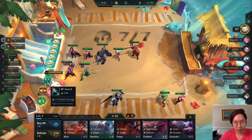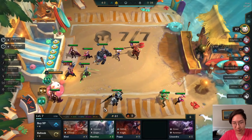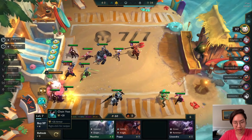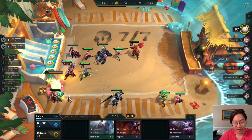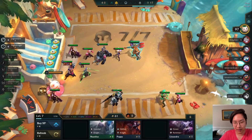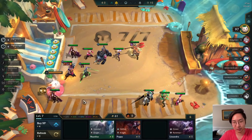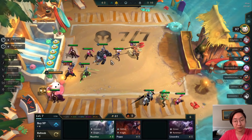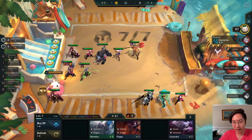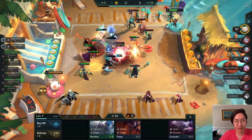When you roll at level eight you get a 35% chance to get three-costs, which is the highest chance. At level seven it's only 30%, so sometimes you have to roll at seven for slightly lower odds. But if you're able to greed all the way to level eight - like in this game where we're very healthy - it is well worth it because the odds are a lot higher and it's much easier to hit certain units.